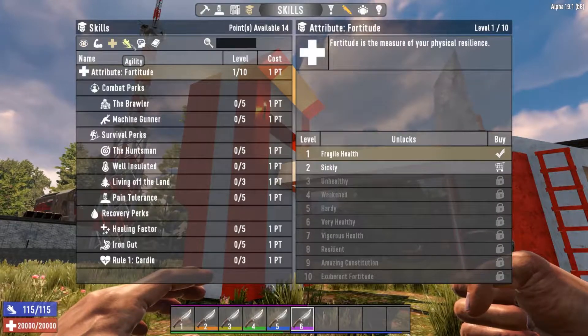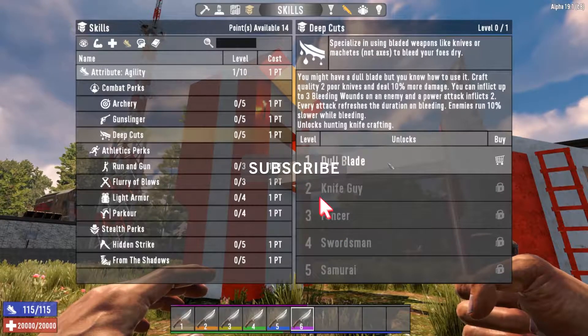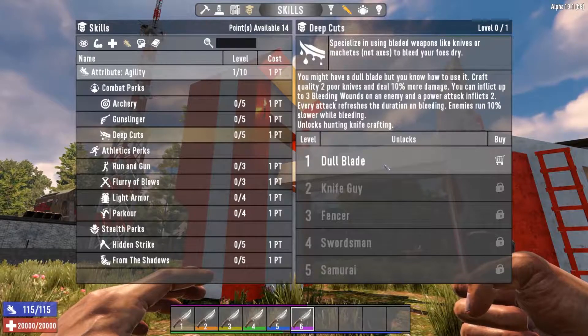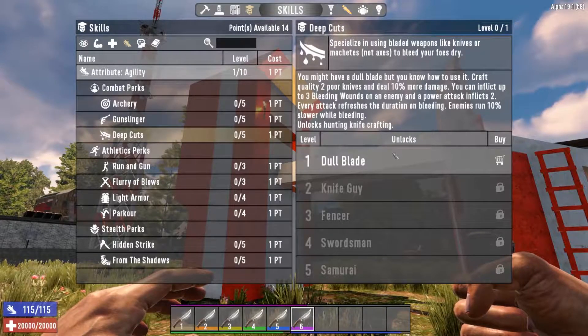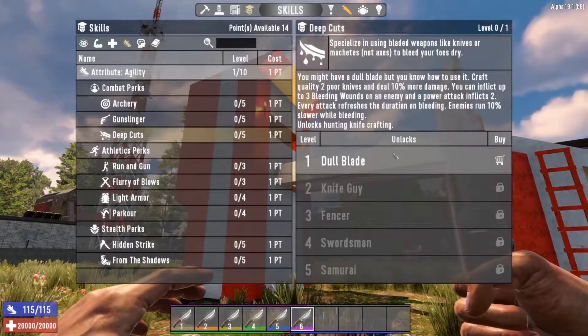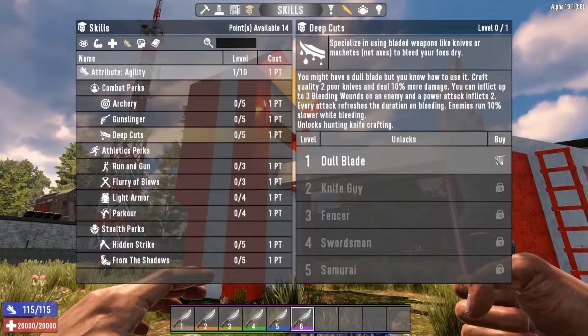So if we look at that real quick — that's fortitude, here's agility. We have the deep cuts spec. It starts off with Dull Blade where you can make tier 2 knives, but you can inflict up to 3 bleeding wounds on an enemy, and a power attack inflicts 2. That means your enemy starts bleeding out when you hit them with the power attack, and you can add another one for 3, which is really powerful early game.